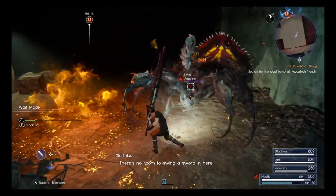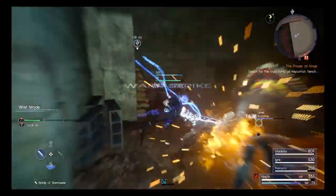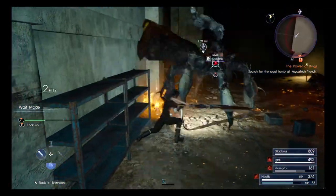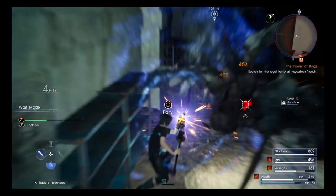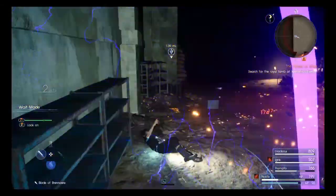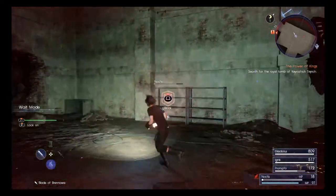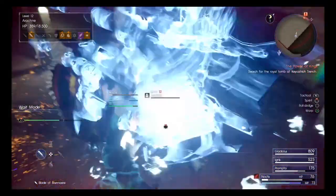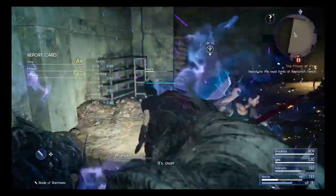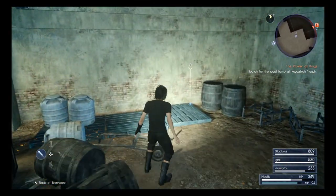We also have the Blade of the Wanderer — it's an electric-type enemy, as you can see. We're in the homestretch. The Blade of the Wanderer is an excellent weapon to have at this point. It makes this battle a hell of a lot easier than it would be without it. And there we go — lovely, take it down.